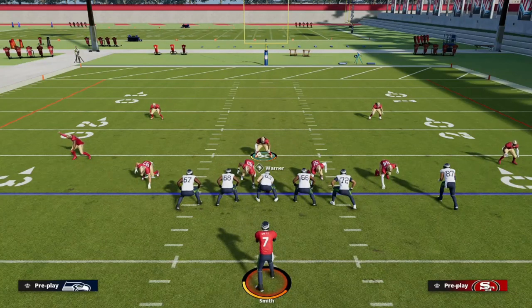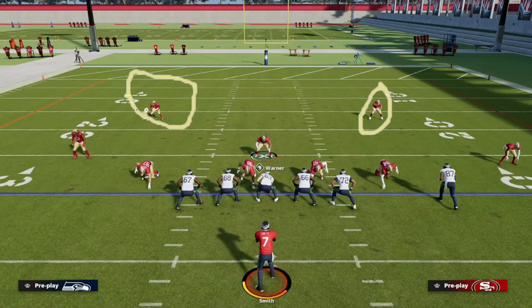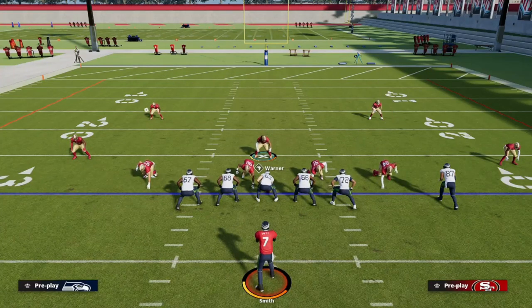If you put Lurker on a safety or a cornerback, your Lurker might go absolutely crazy and you might actually be able to get a stop from time to time. But when it comes to these specific players — linebackers specifically — it just doesn't work the same way.